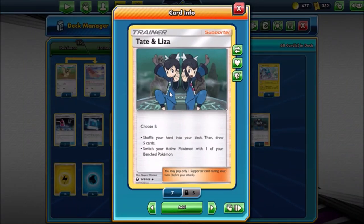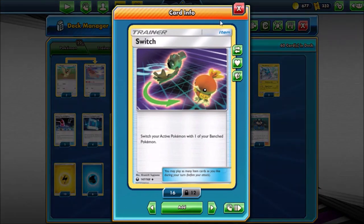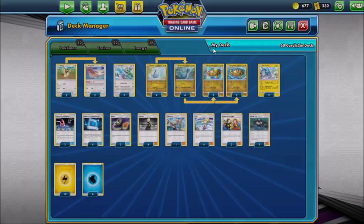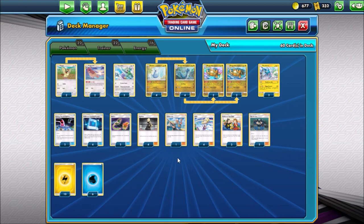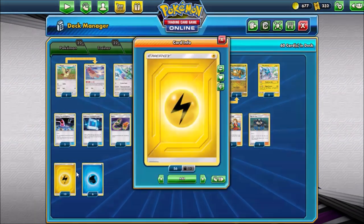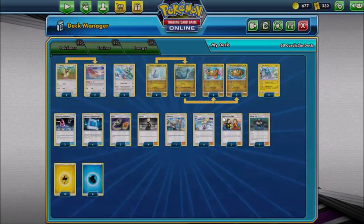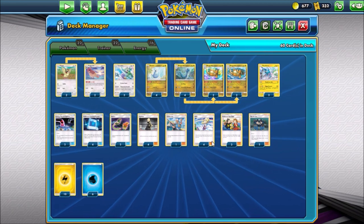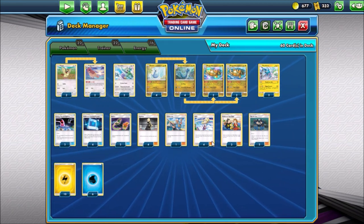I also opted for two Tate and Liza to add a little consistency - it also has a switching effect, which you never know when you might need along with your two Switch cards. We have three Pokemon Fan Club to get your Pidgeys, Genies, and Dratinis. You can also Pokemon Fan Club and then Pokemon Communication away a basic you don't need later on - it will thin your deck out too, helping you hit certain stuff with Airmail. To round out the energy, I have ten electric and six water. You can go back and forth whichever you want - whatever you feel comfortable with.